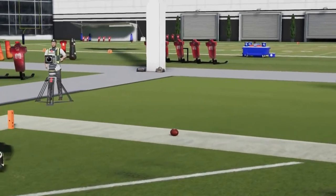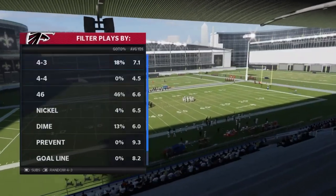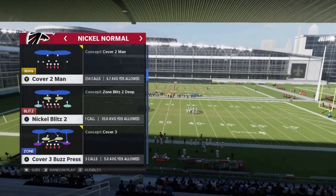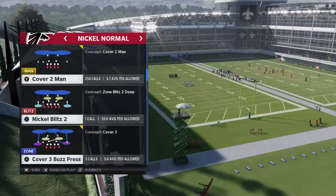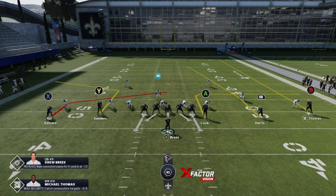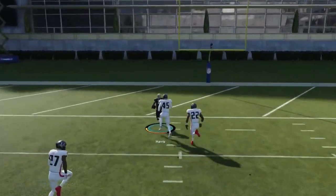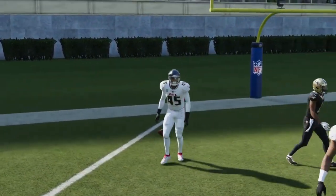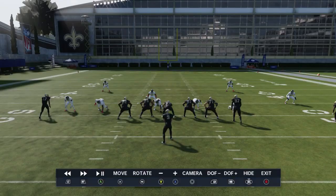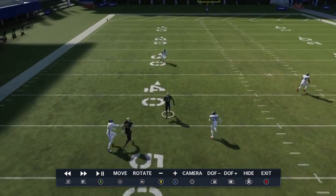The first play on this page is the Saints Slant Flood. On the defensive side, this is something I run maybe 70 to 80 percent of the time in my game plays — just a typical cover two man. One of the things I like about this particular play is you don't really need any adjustments; it works against cover two man really well just by itself. I'm really just looking at this receiver right here — the way this play sets up, he just gets inside the safeties perfectly.